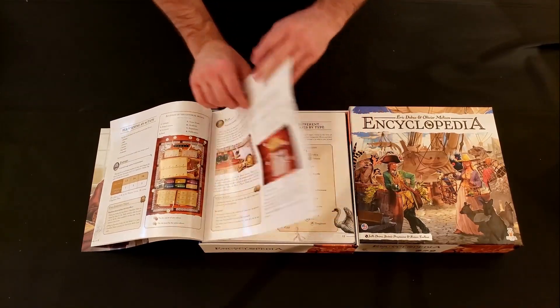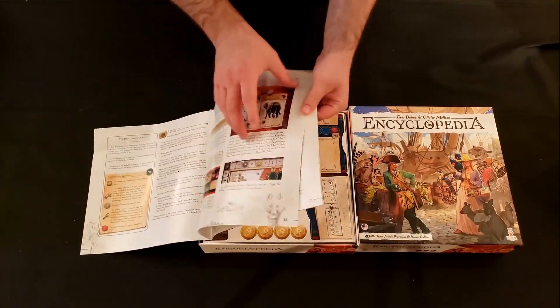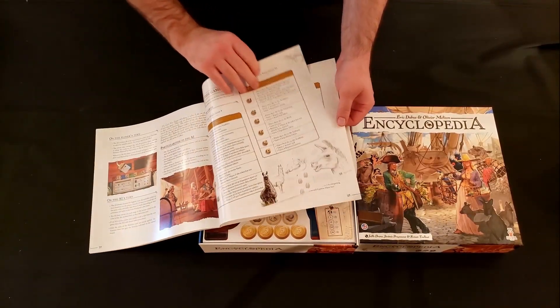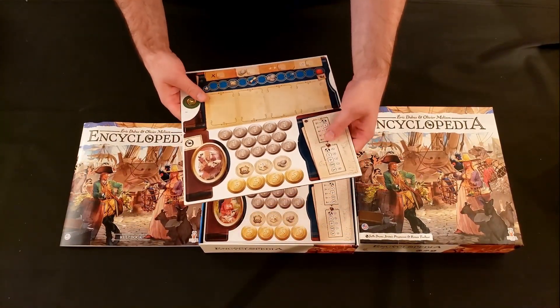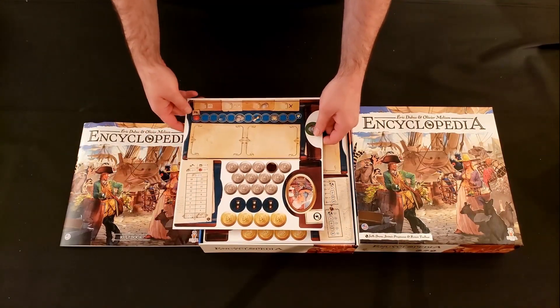The rules are nicely laid out with lots of images and examples. Good quality paper for the rulebook. Overall that looks pretty promising so far. It's not terribly long — it just looks longer because of all the images.